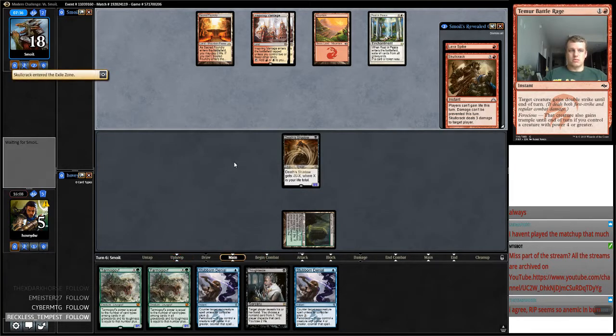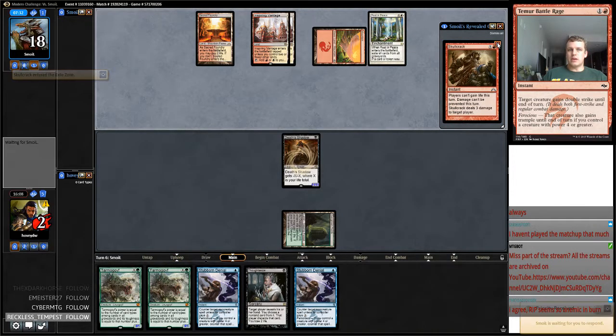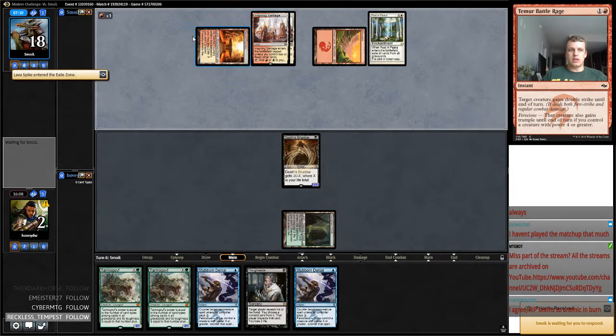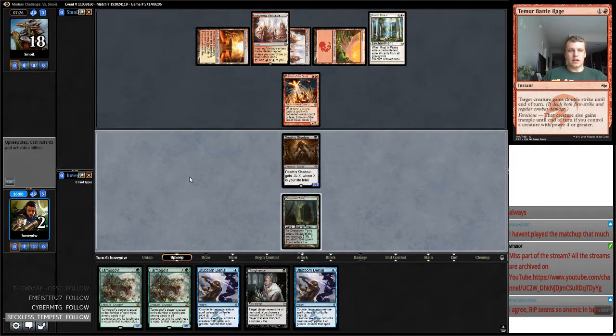Now all he's got to do is rip, because he's got Lava Spike, which it appears he got. He drew an Eidolon, and I'm Eidolon locked.